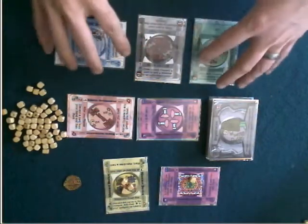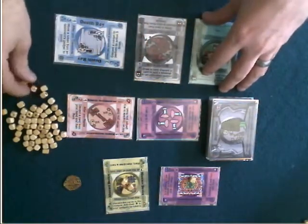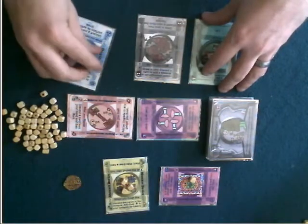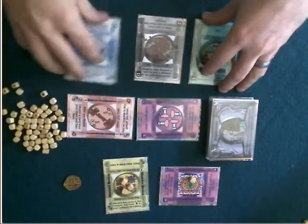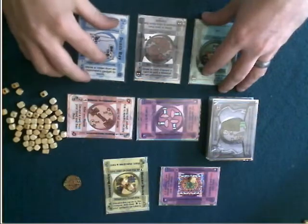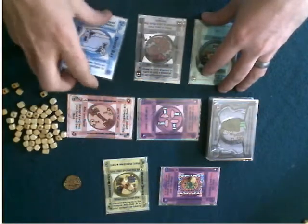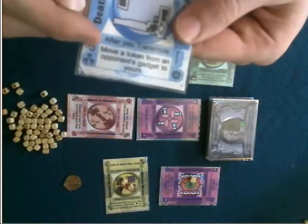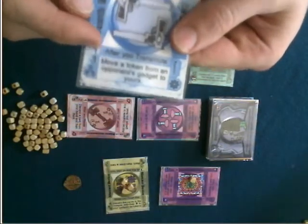You can build a tableau of devices as you add more parts to the devices. They will eventually become completed. You can choose which loadout you want your device to have. Each device has different abilities. So you can see, after you transmute, you can move a token from an opponent's gadget to yours.